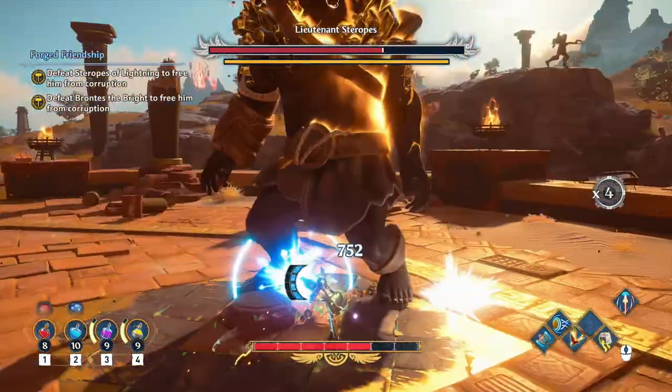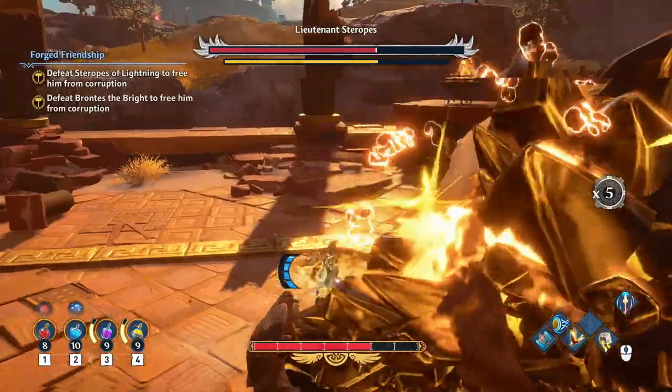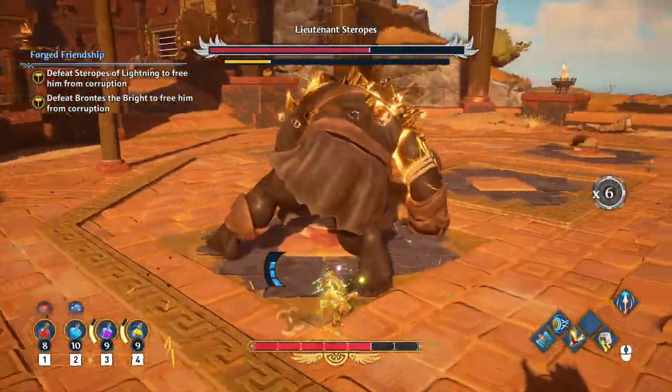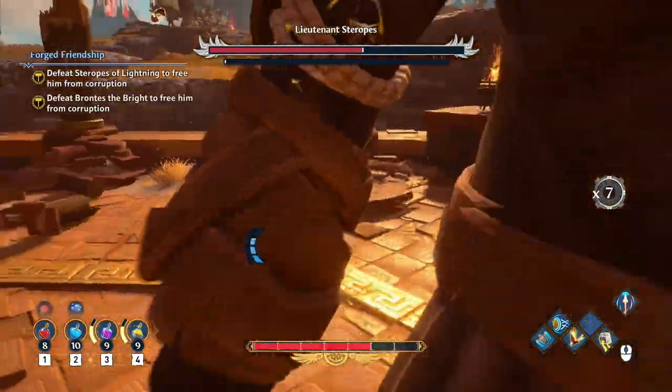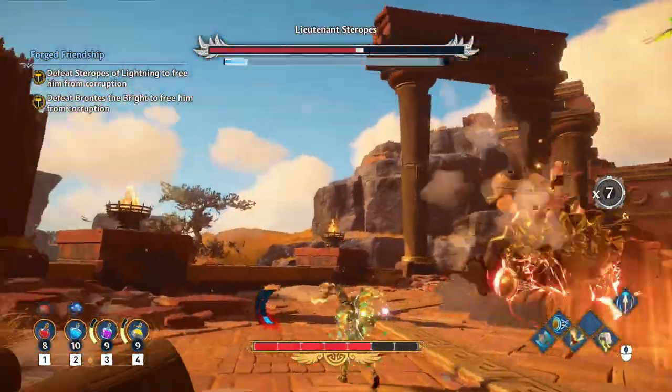Typically they don't have long range other than the — there, I stunned him. Hit him, run out, run back in, hit him, run out, run back in and hit him. I'm using that sprint axe attack. I'm going to use one of these columns and throw it at him.